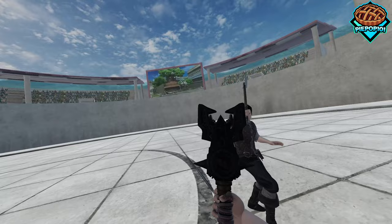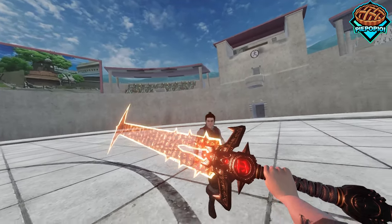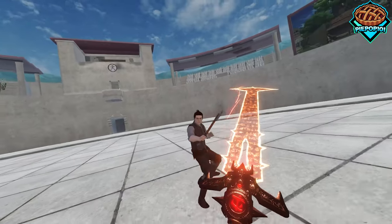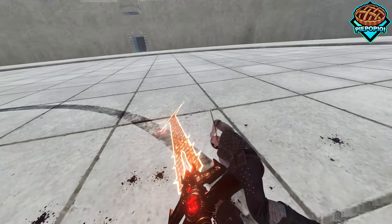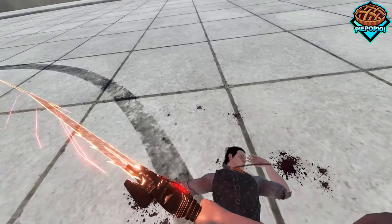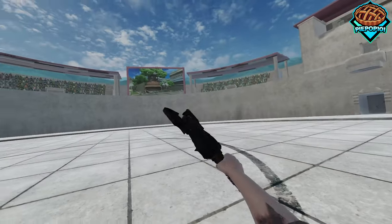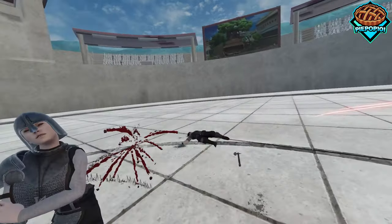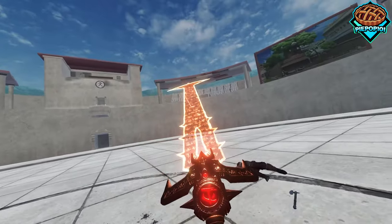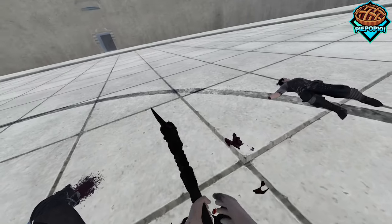Here's a weapon I have not shown you guys in a long time — the Doom Eternal's Crucible. Let's face it, it looks absolutely stunning. It can do a lot of damage to enemies and leave some super cool decals. It's a very nice weapon and I love the opening animation too. Obviously we can pierce and slash very well. Along with that one, we have the Doom Eternal's Axe.